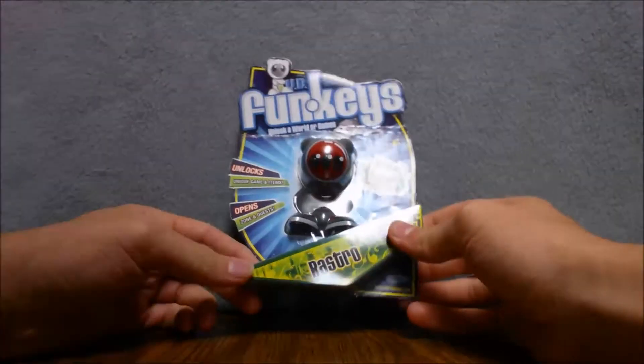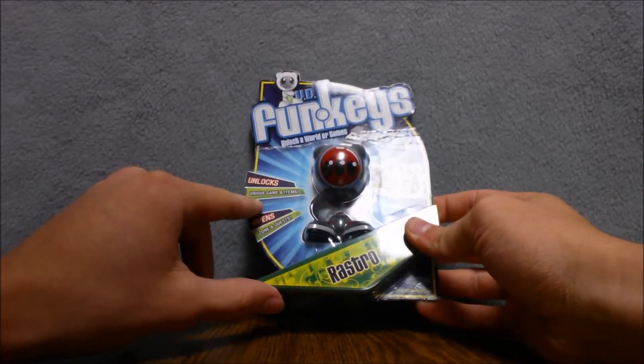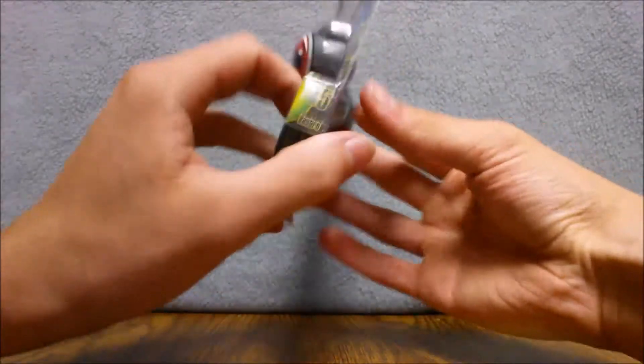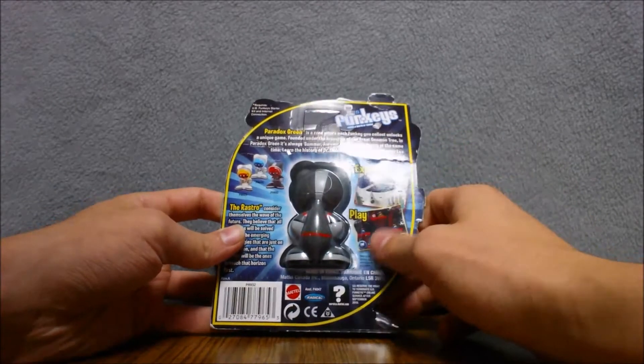So let's take a look at the front of the package here. We have the Paradox Green logo here. We got 'Unlock unique games and items, open zones and quests.' And if you look at the back here, it's got a little thing you can feel around for the fun game. That's pretty cool.